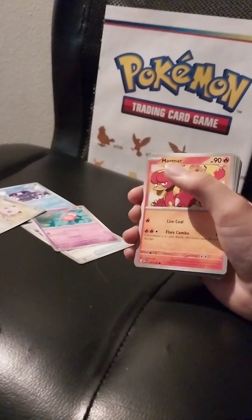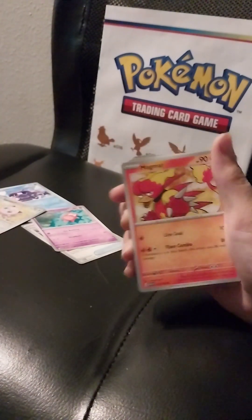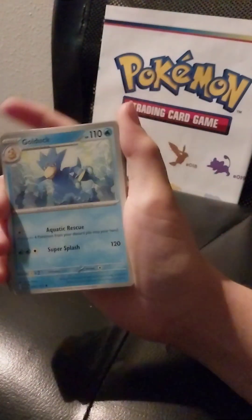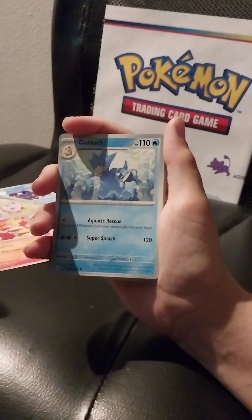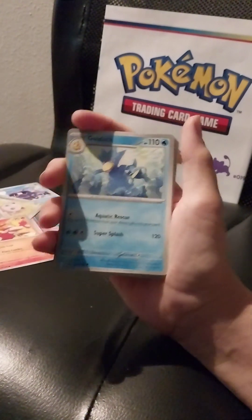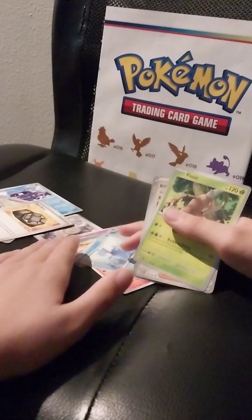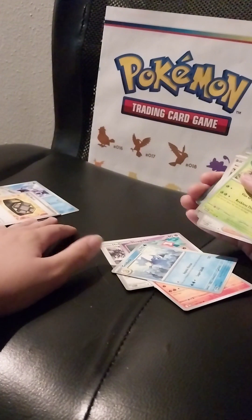Next — Slowpoke. Potion. Magmar right here. I got a wing, rigid band. I got a Golduck. Why do you miss Magmar? They're falling in the same pile — those are mine, those are yours right there.